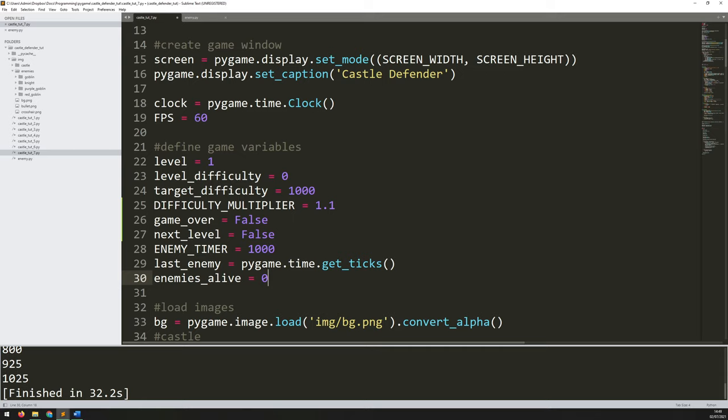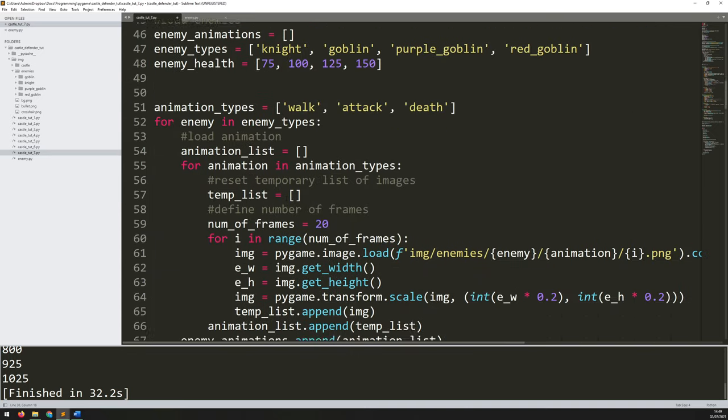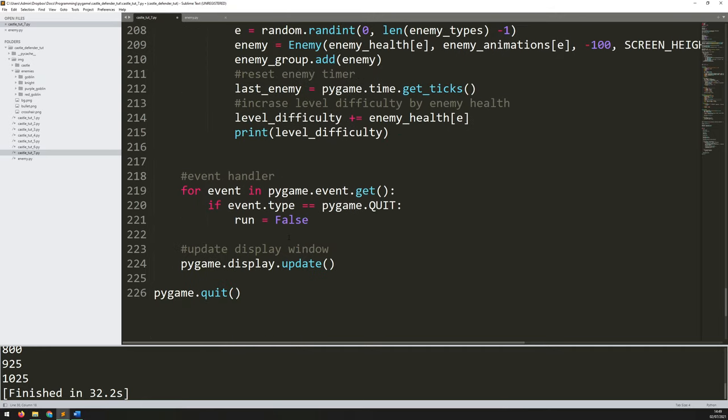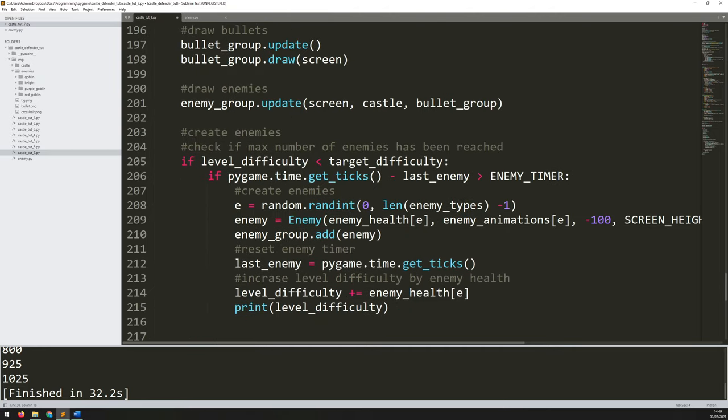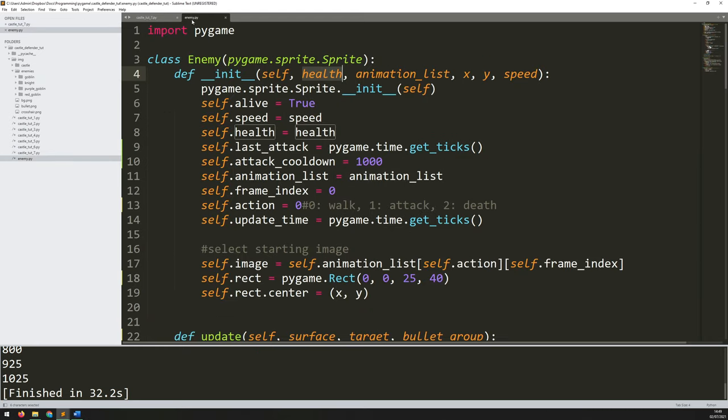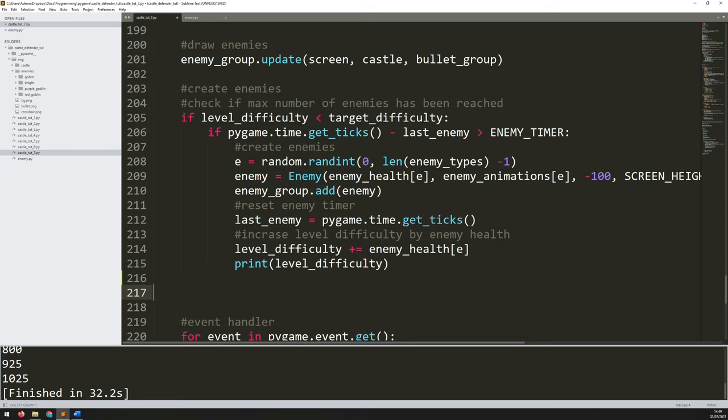The first thing I want to do is find out if I have killed all the enemies and the level is complete. To do that I basically just need to check how many are still alive — I need to go through that enemies group and count how many are still alive. The enemy code in my separate file has this `self.alive` variable. So if I simply iterate through all the enemies and check if each one is alive, and count how many are alive, I'll know when I've killed them all.